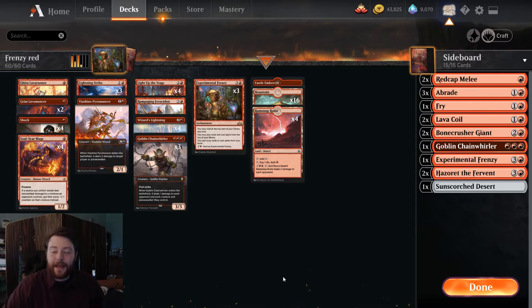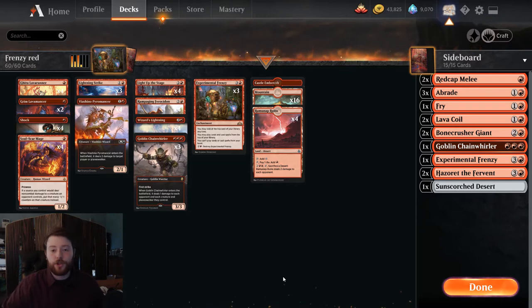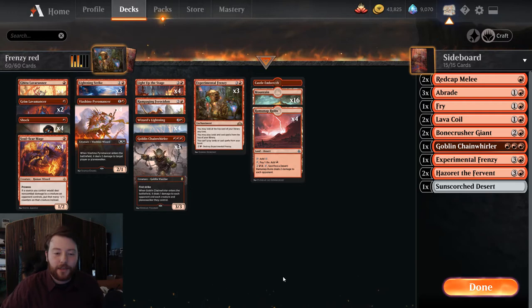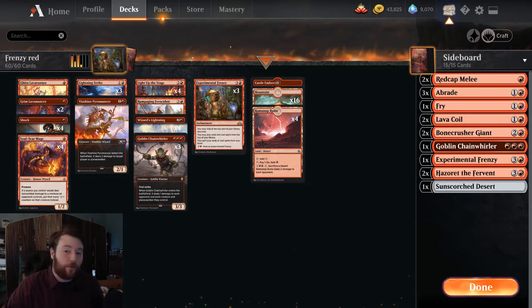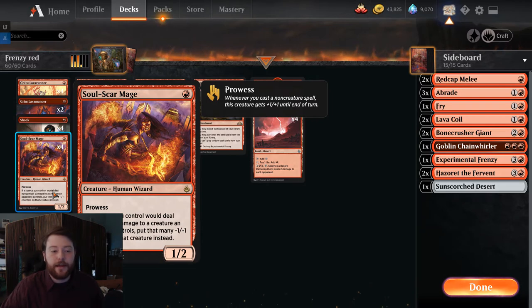Mono-Red is a deck I have been playing a pretty good amount of recently. I wanted to get some experience on it — I thought it would be pretty good. I found a list similar to the one on screen here from an MTG Melee tournament that went 5-0. While Uro is still a big player in this format, I think Mono-Red got some huge upgrades from Amonkhet that have actually allowed this deck to compete. Soulscar Mage is actually a huge addition for the deck.